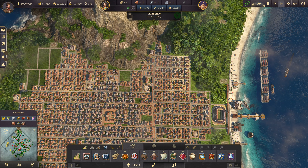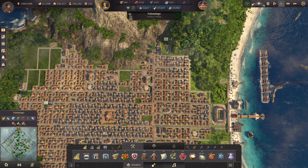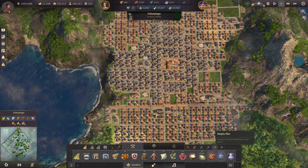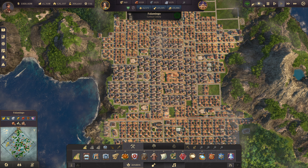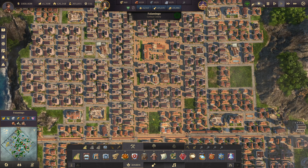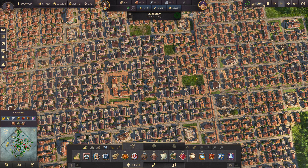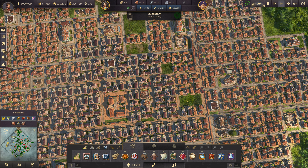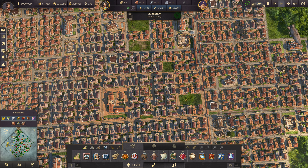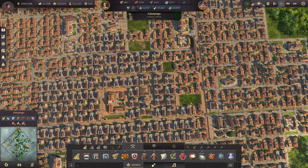I think what I want to do here is to have at least two more of the power stations, one here and one over there. This is just to obviously supply the electricity for the artistas, but also for the production itself, because we had two minerals and two of the other things. So I think it'll be worth doing. We've plenty of oil from all the other islands to supply over here, so that's not an issue at all.